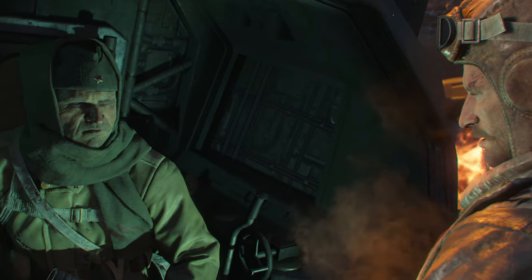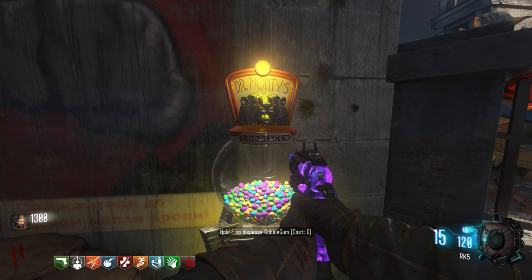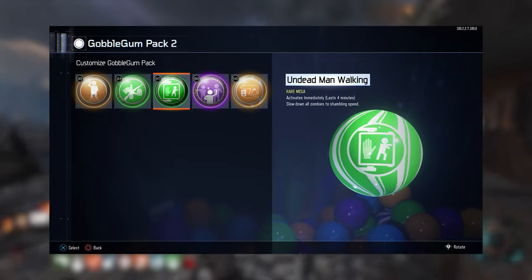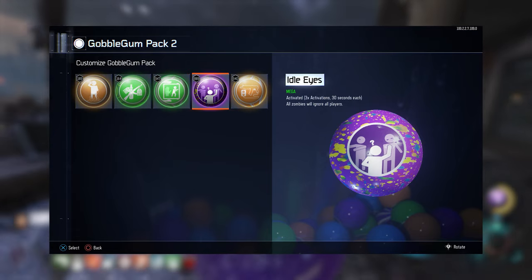In this video I'll be giving you the best guide for the Love and War easter egg on the Black Ops 3 Zombies map, Gorod Krovi. For Gobblegum I would recommend using both Undead Man Walking and Idolize. Undead Man Walking slows down the speed of all enemy types to the pace of around one zombie for four minutes, and Idolize makes the zombies ignore players for 30 seconds at a time and has three separate activations.